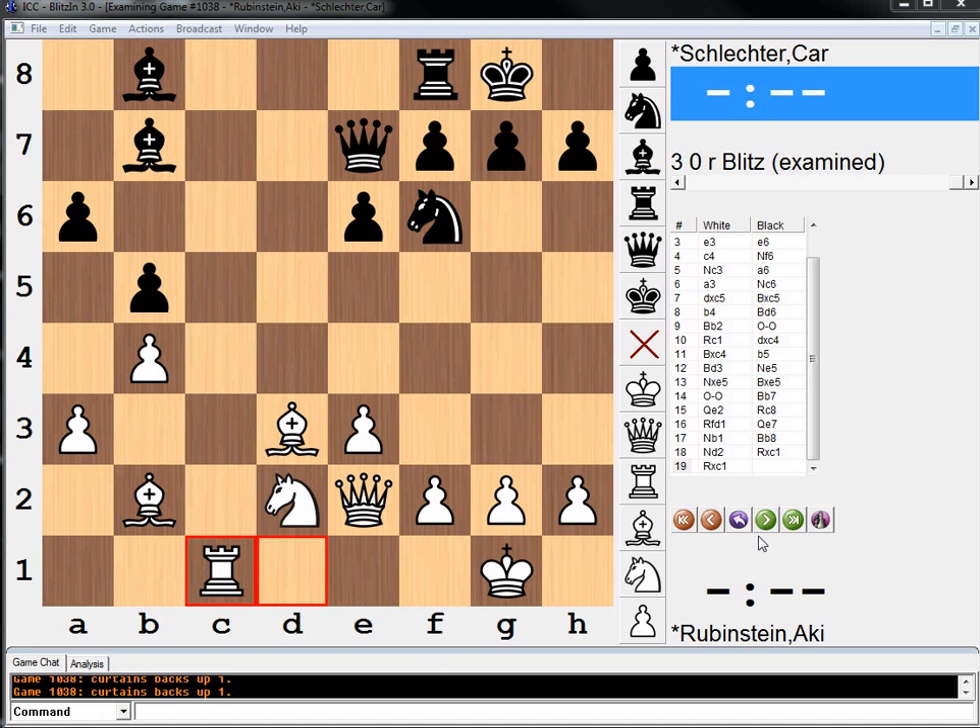Hi, everyone. Welcome to another key moment in chess history. This is Rubinstein facing off against one of the most solid players from the time, Karl Schlechter.